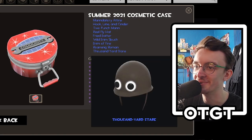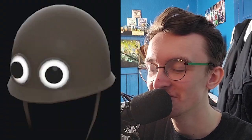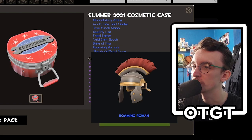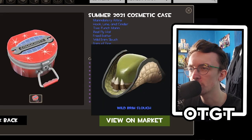Oh my god, that's amazing — the Roaming Roman, very funny cosmetic, looks very cool. Brim of Fire — I actually had an idea to make a TF2 hat like this myself, and they've already gone and done it. You hate to see it.